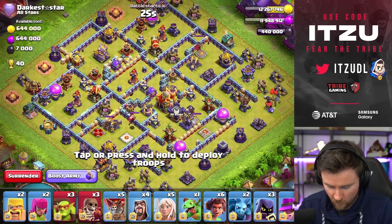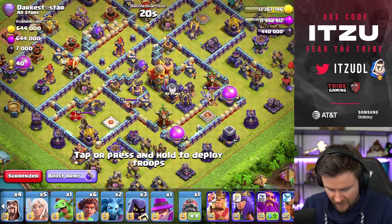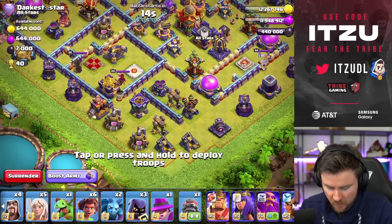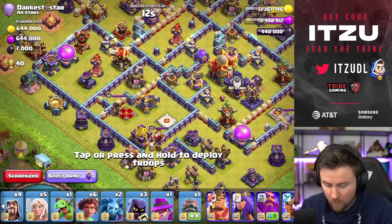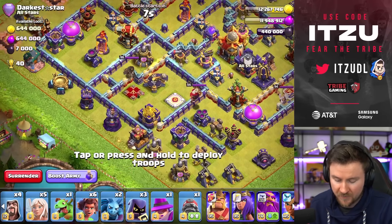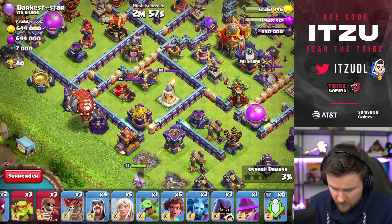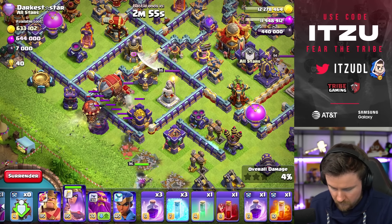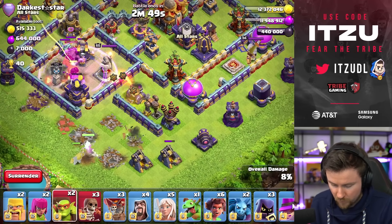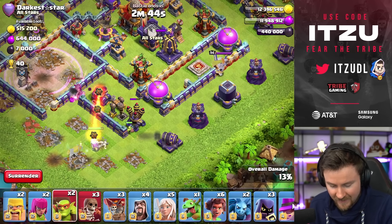Dark star base. How do we approach this wonderful looking base? We have a really heavy Town Hall compartment. I think I'll just charge from the bottom side, blimp this, and then start with our Root Riders from the far left side because we've created the pathing. Starting right here, blimp it, dodge the sweeper, rage it up. I just want to make sure I'm creating that pathing and really getting everything I need for that compartment. Looks like I should get exactly that.